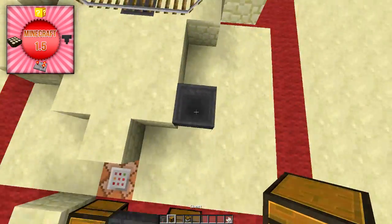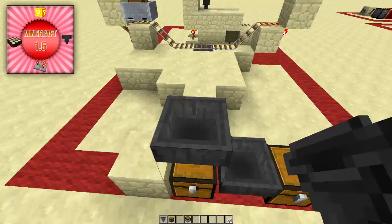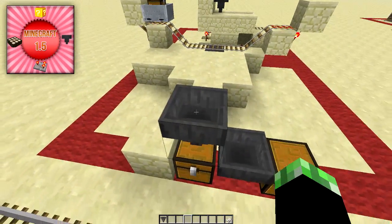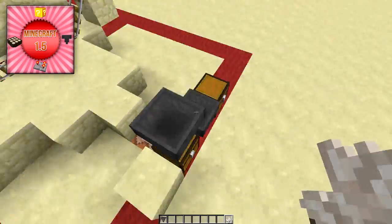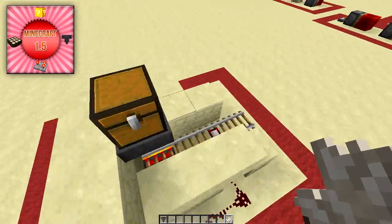Another thing I didn't address: if I put a hopper on there, I can actually throw stuff right into it — kind of like basketball. I can just keep throwing stuff in and it'll automatically go in. You can use water to collect items and feed them all into an automatic farm or something of that nature.